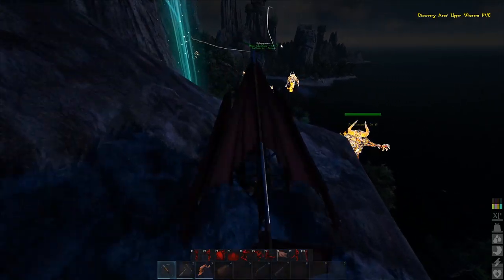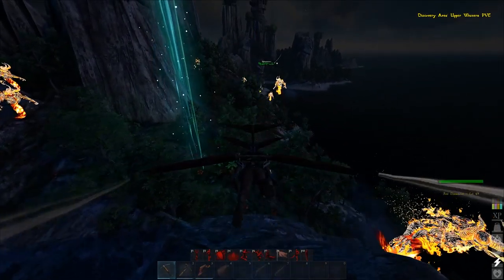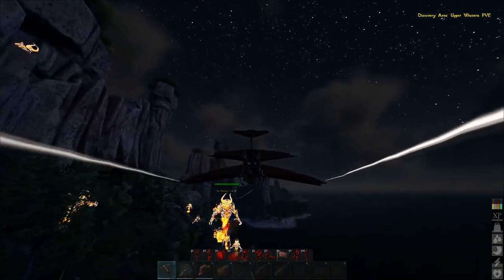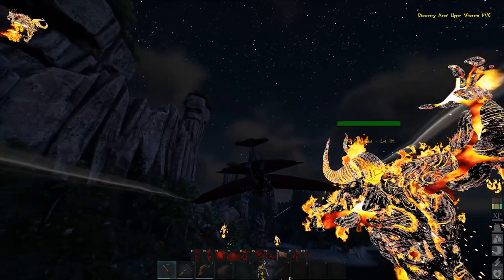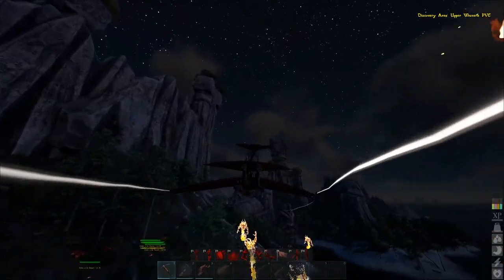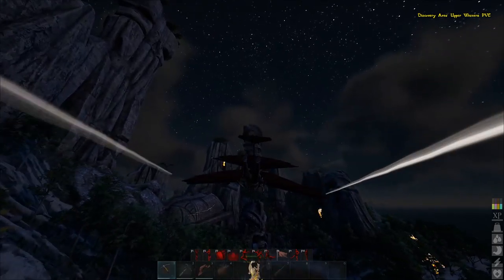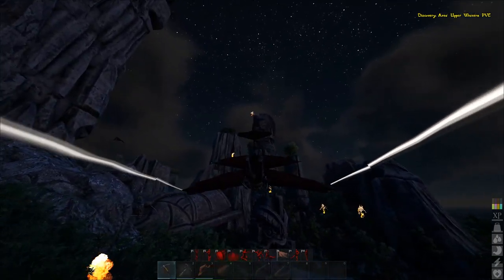Welcome back my fellow glitchers to another amazing episode brought to you by Games Glitches. In today's episode we're going to take a look at how to obtain the compass of Thanos in the world of Atlas. With this compass of power you'll be able to summon the final boss, the Kraken, and maybe defeat him.